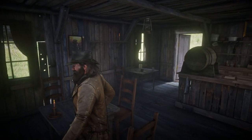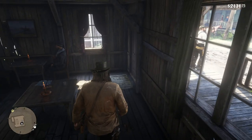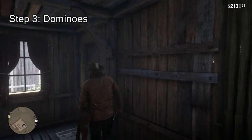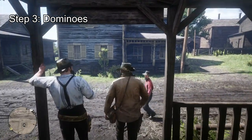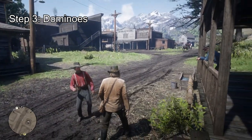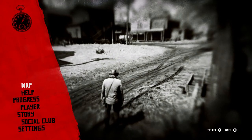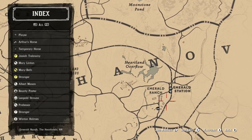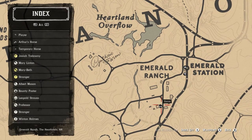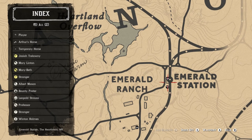Once you're done with five finger fillet, exit the saloon and go to Emerald Ranch and go to the post office — there will be a dominoes board that you have to play. I'll show you where it is on the map. You want to go to Emerald Ranch, then to the post office, which is that little envelope circle icon. Right there is the dominoes board. Just play that for one round and that's about it.